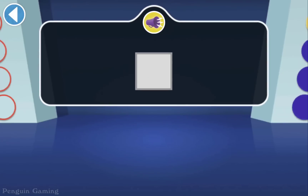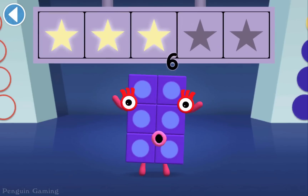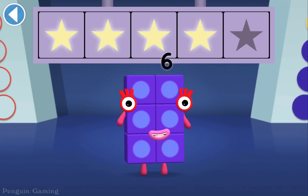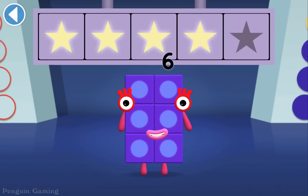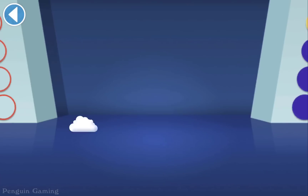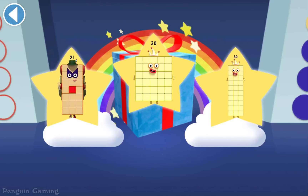Only numbers that can make squares can join Square Club. Find the number block that can join Square Club. Woohoo! You won four super shiny stars! Well done. You've unlocked a sticker. Which sticker will you choose? You can choose another sticker next time.